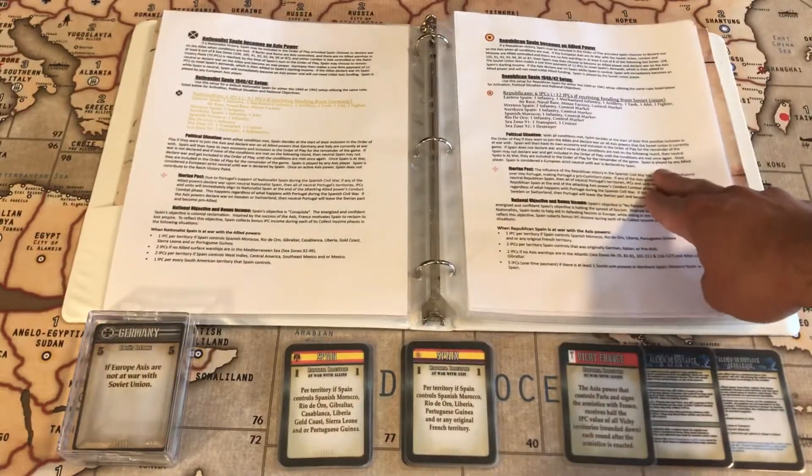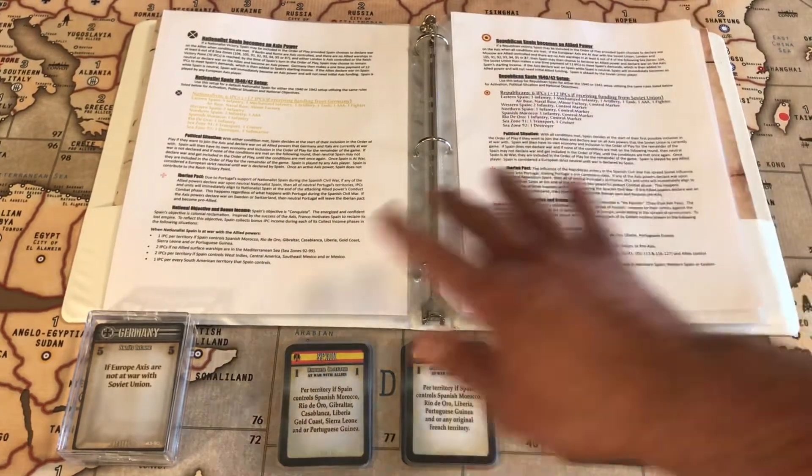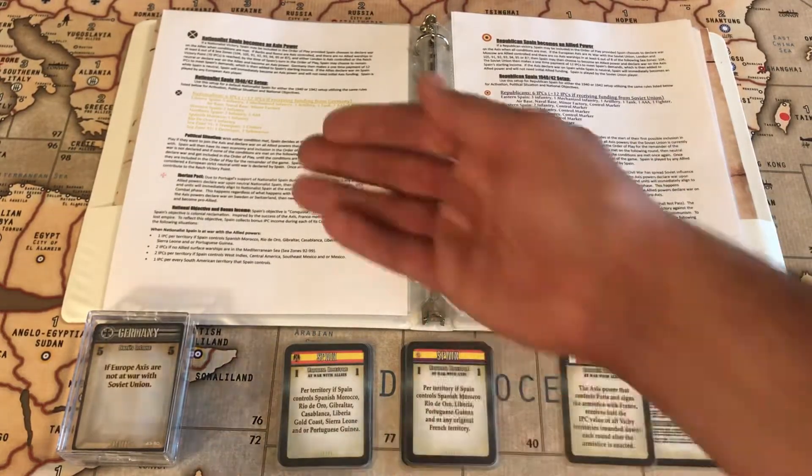Spain takes those 12 IPCs and adds them to their 6 IPC starting income, which allows them to immediately buy units with those 12 IPCs. Essentially the same thing applies with Republican Spain and Russia — you've got to fork over 12 IPCs, and that gets added to their income.